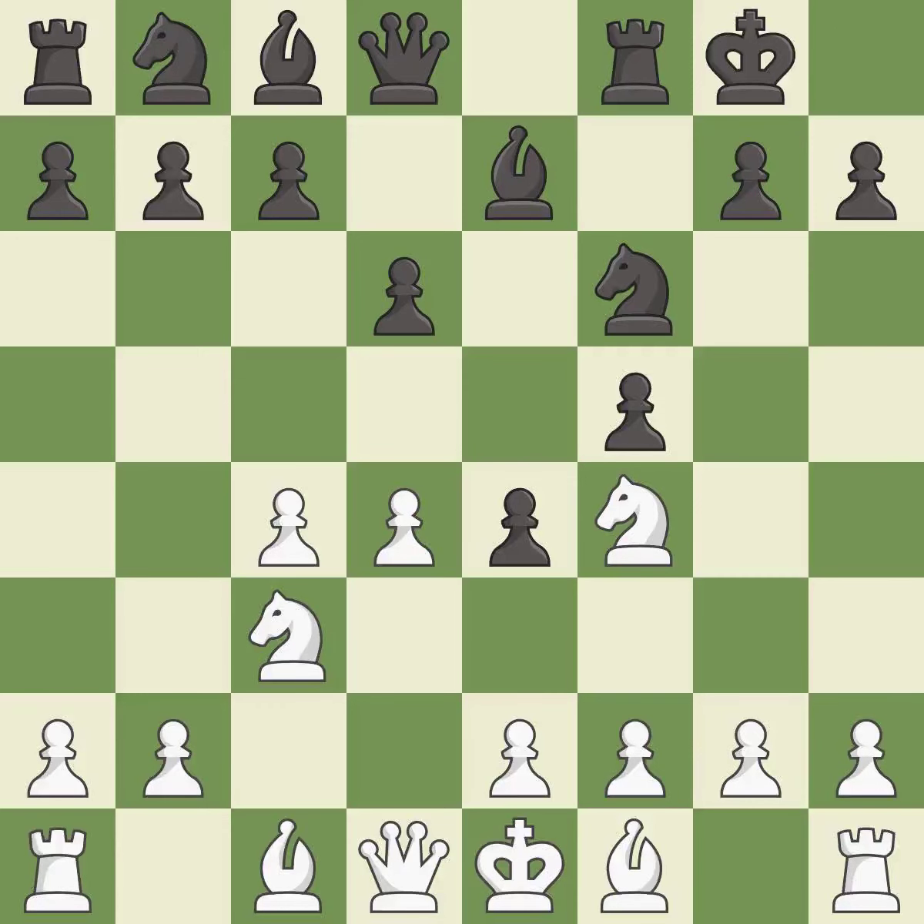Castling gets the king to a safer square, out of the center of the board, while also developing a rook. Castling kingside tends to be safer because the king is further from the center. It is good. This prepares the bishop for development. It is best.